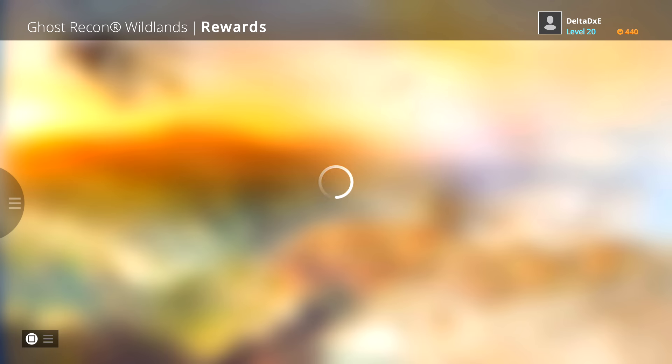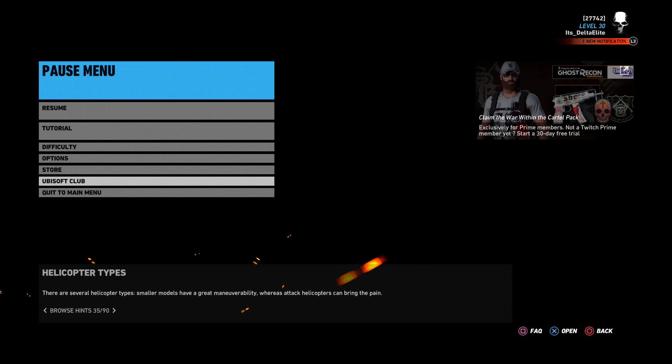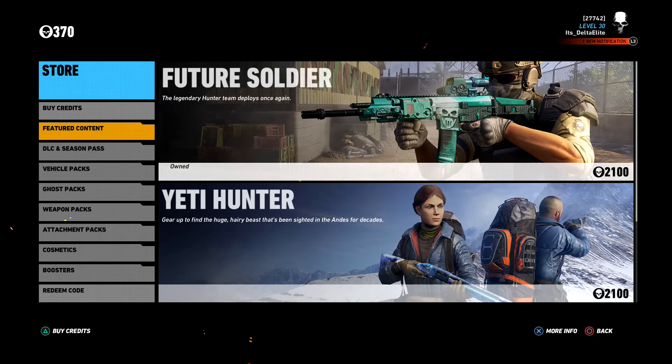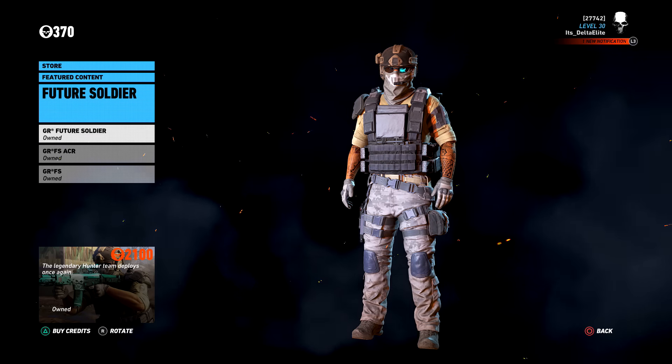Now if you don't want to do it that way — you don't care for the game, don't want to go buy it — you can go to the pause menu, go to the store, and buy the Future Soldier pack for 2100 credits under Future Content.